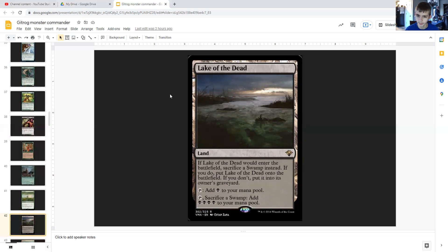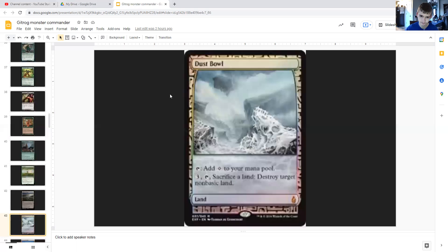Now moving to our non-basic lands. Lake of the Dead: if it would enter the battlefield, instead sacrifice a swamp — if you do it enters, if not it goes to your graveyard. You can tap it to add black mana, or tap and sacrifice a swamp to add quadruple black mana, which also draws you a card thanks to Gitrog. Dust Bowl can tap for colorless or you can tap and sacrifice a land to destroy target non-basic land — good for taking out things like Cabal Coffers or Phyrexian Tower.